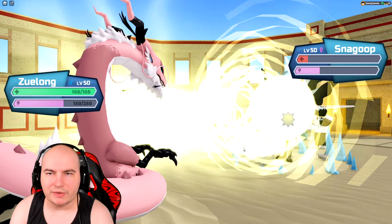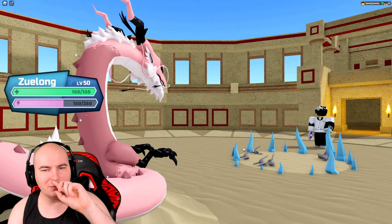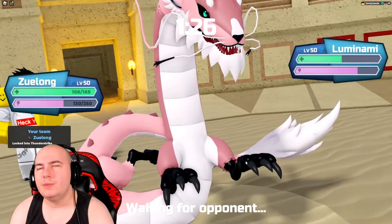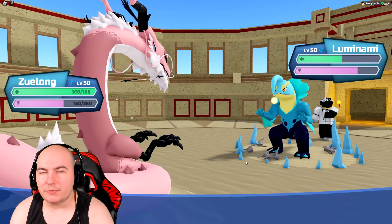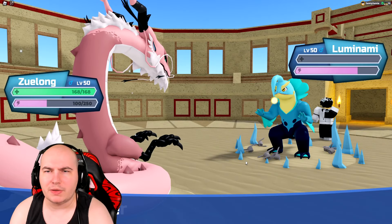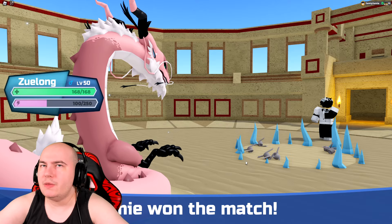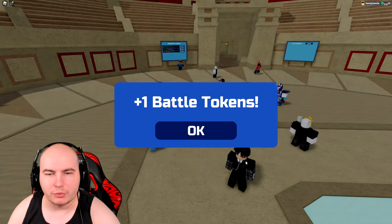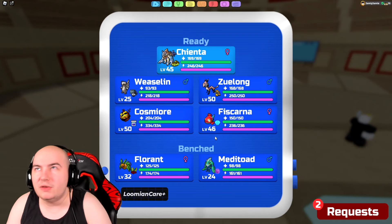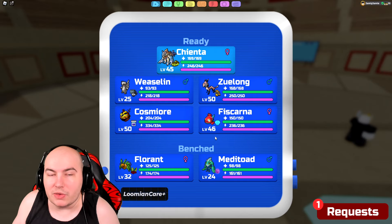Now it's Thunderstrike time — see you later Snagoop. Luminami is going to switch in, take a little bit of damage from the entry hazards, and get one-shotted, hopefully. It's a little over half health so this might not one-shot depending on whether it's very clever or very robust. Looks like it's melee defensive, so we'll take it. So glad that battle went so much better than the first one, but I still think Cosmere did its job in both battles.